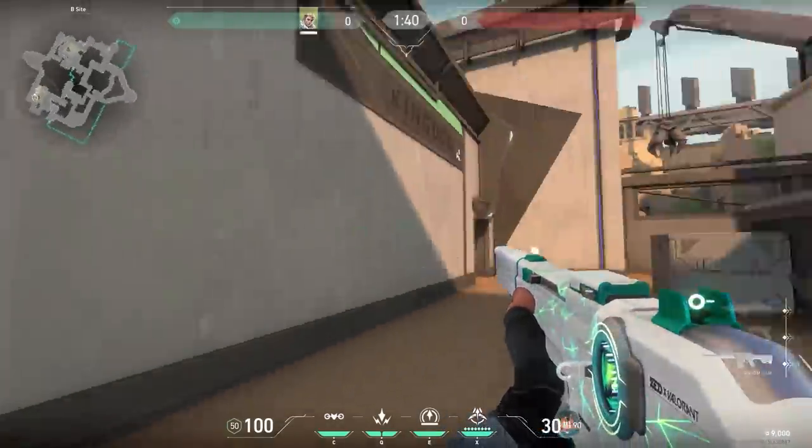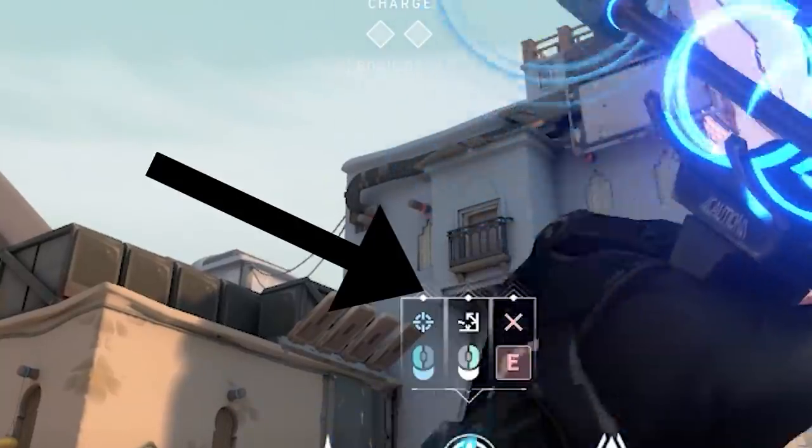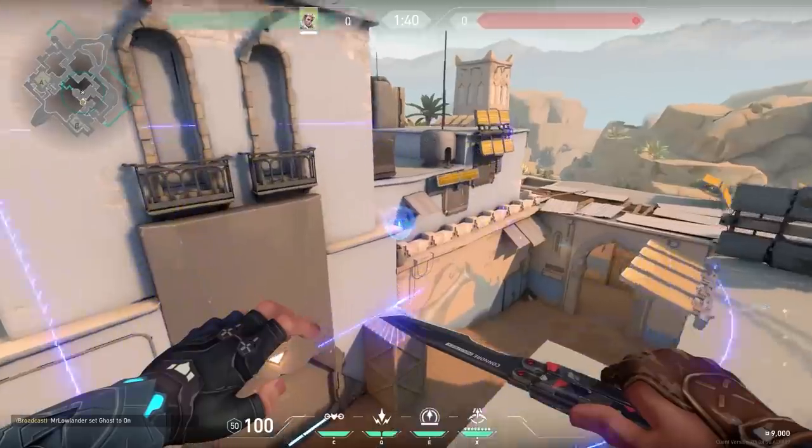Here's a very easy-to-remember Sova lineup. Just stand in this corner and match the left diamond of your ability bar with the corner of the window. That's all — shoot with one charge and it will land in middle.